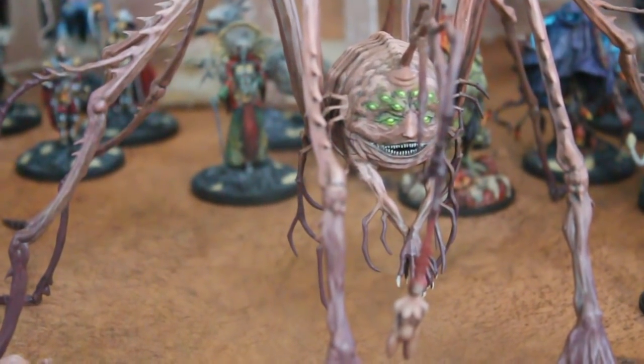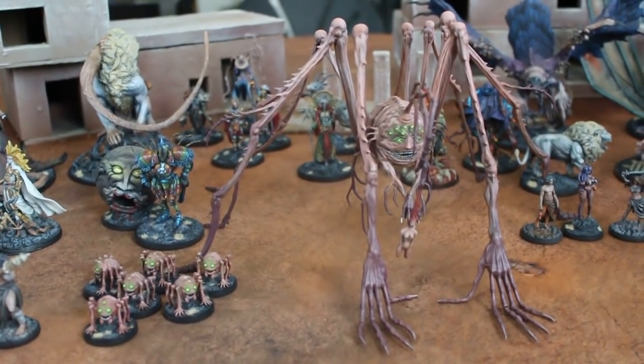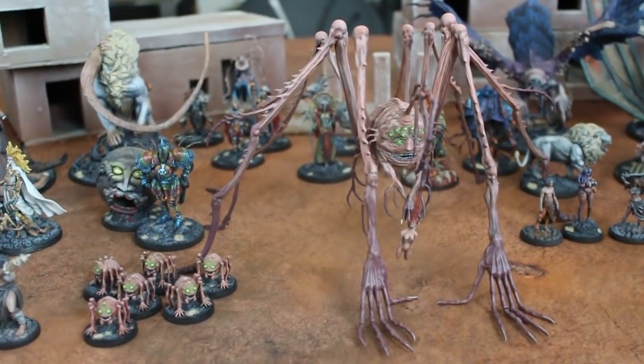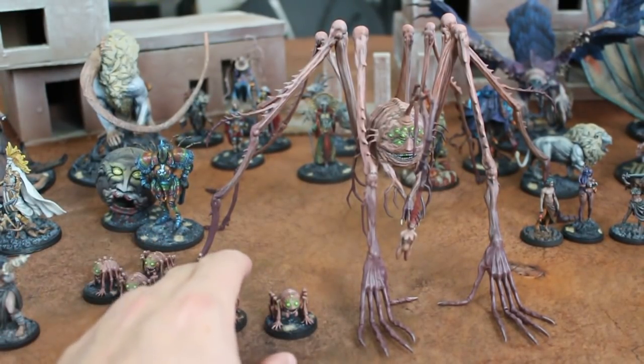Just an absolutely bizarre figure. It's like this Daddy Long Legs thing. And what I think is really disconcerting about these figures is they combine animal and human characteristics. So you see a lot of these sort of gods and monsters type figures with human hands. There's faces everywhere. But they're not anthropomorphic — the transitions are just not quite right. So anyway, Spidicules, which comes with these little spiderling things here.